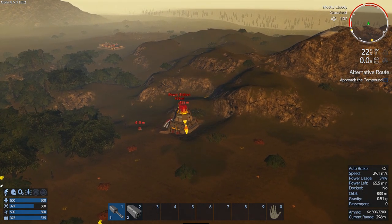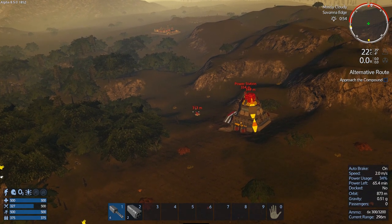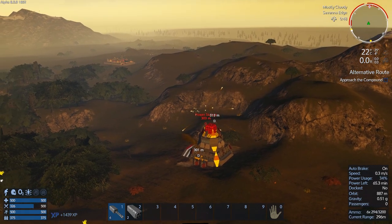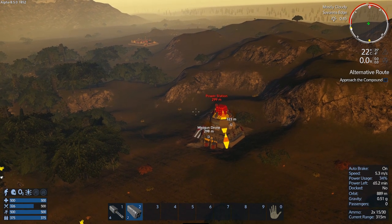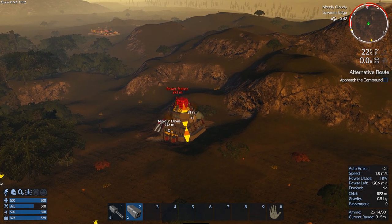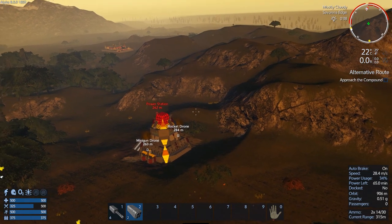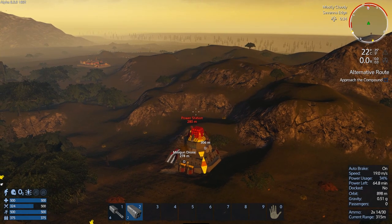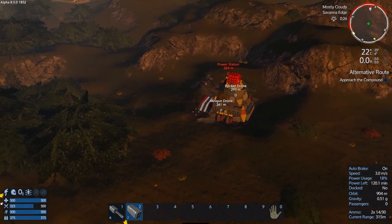Looks like he's not going to come at us, so we should be able to sneak in pretty good here. Let's come in and just deal with these guys over here — almost one-shots with the six guns. 315 — there it is right there. I think I took it out. Yep. It's just that easy to take on a power station now. I'm like almost 300 meters away.